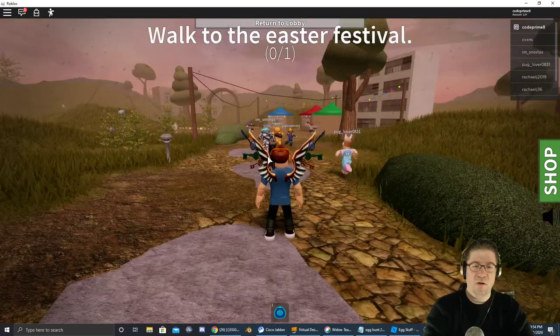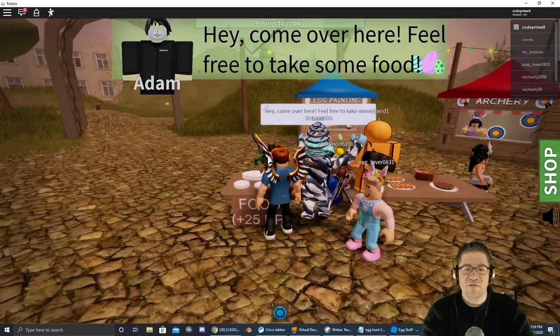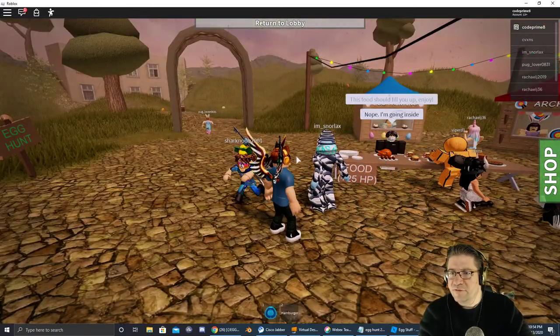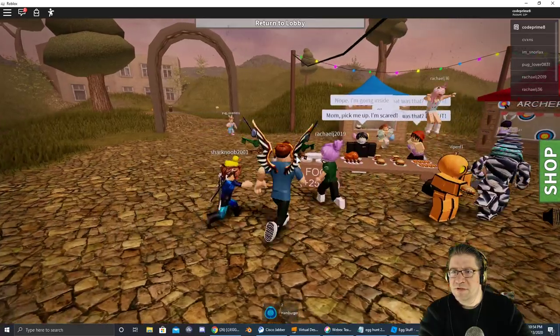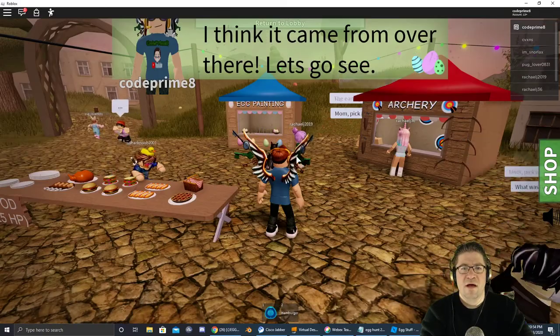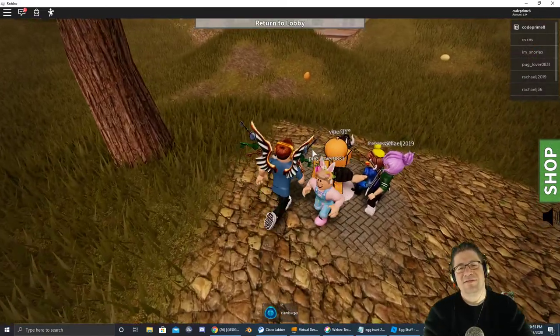Alright, hold on. I'll tell you how to get it. Walk to the Easter Festival. Wow, so much to do. Feel free to take some food — plus 25 HP. The food filled you up. Something happened. It felt like an earthquake. I think it came from over there. It's cake — it's free cake.